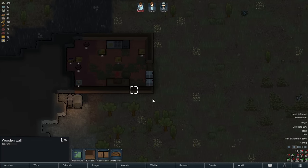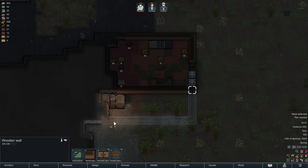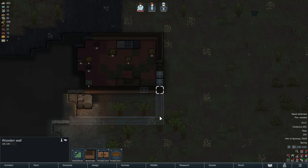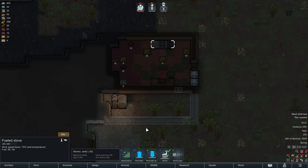Obviously it's now not really a good spot to cook in here anymore, so we're going to copy and paste ourselves a few walls in this direction and build ourselves another door. This will then be the kitchen once we get this done.